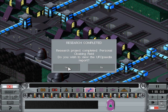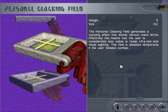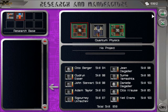Personal cloaking field — it generates a warping effect that bends various waveforms, meaning you're invisible or less visible to radar, infrared, and visual sighting. The field is disabled temporarily if the user initiates combat, which kind of doesn't make sense considering most of the time the aliens — or myself when I use it — won't become visible. The aliens don't become visible either. It's kind of weird.